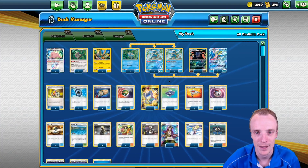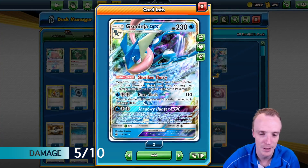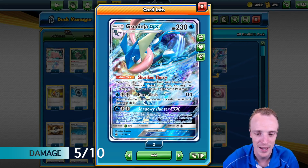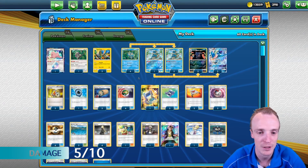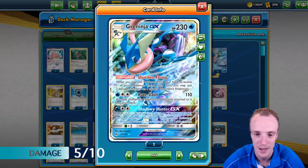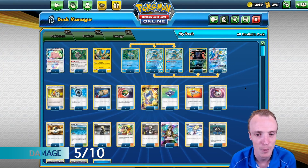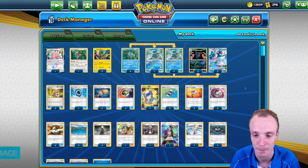Starting with Damage. If we're up against Fire decks, particularly Reshazard, the Greninja comes in absolutely clutch because we're hitting for weakness — a fantastic weakness. Up against Reshazard you fully evolve this guy, put the 5 damage counters onto a Reshazard and Haze Slash smashes straight through it. But otherwise we're not really taking big, quick, hefty KOs. We're looking at Tapu Cocos along with our Frogadiers and the Greninja GX to set up KOs with the baby Greninja in the back line. Damage: 5 out of 10.